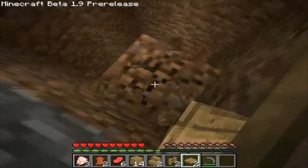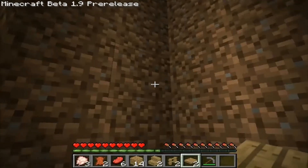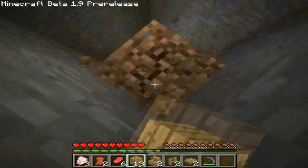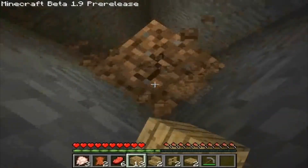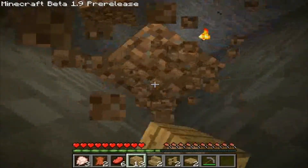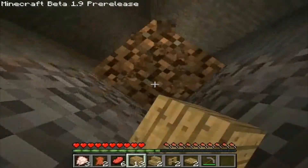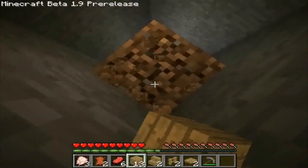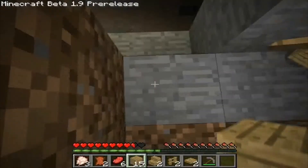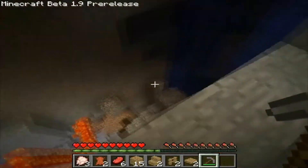As long as you keep going straight it's a simple two by two mine shaft, or even a one by one if you want — just take the furthest corner. If you just want to mine down that one corner you can. But this leads into something a little bit special. One hell of a ravine.